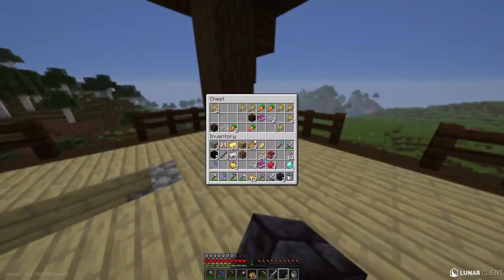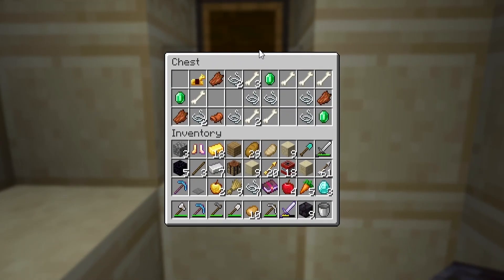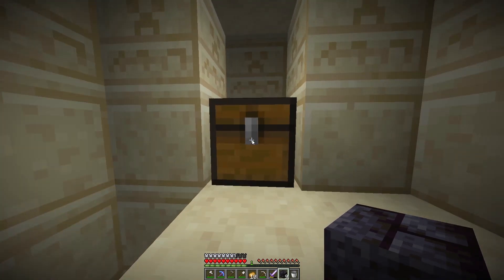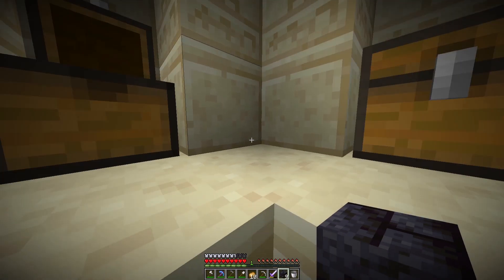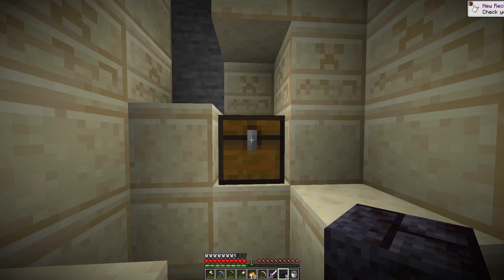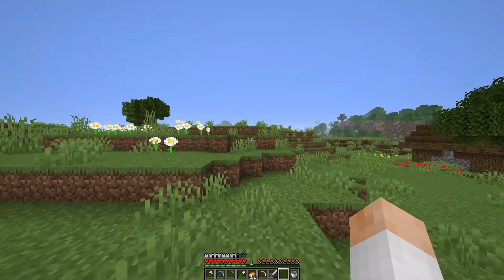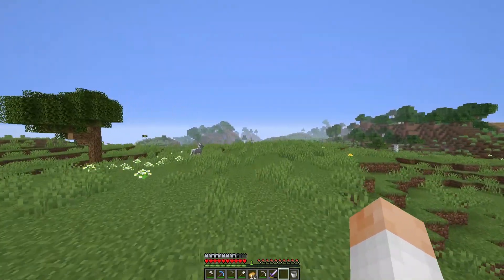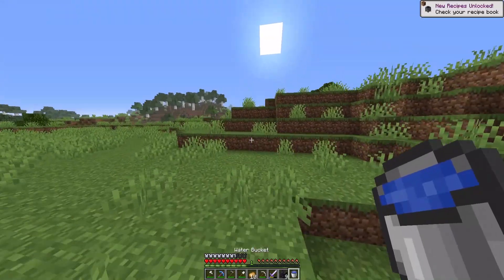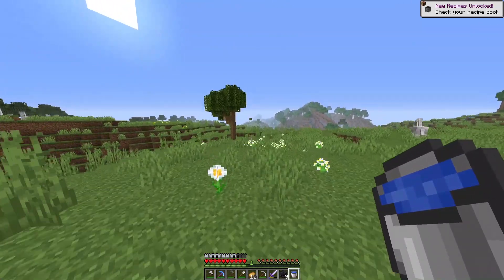We're back to full health. In the pillager outpost there's not really anything good — emeralds, nothing much in the first chest, but another golden apple. We got an enchanted golden apple too! I'm not sure if spawning a fortress is even going to be helpful since blazes probably won't spawn in it, but I do want to see what other stuff can spawn — like maybe an end city.